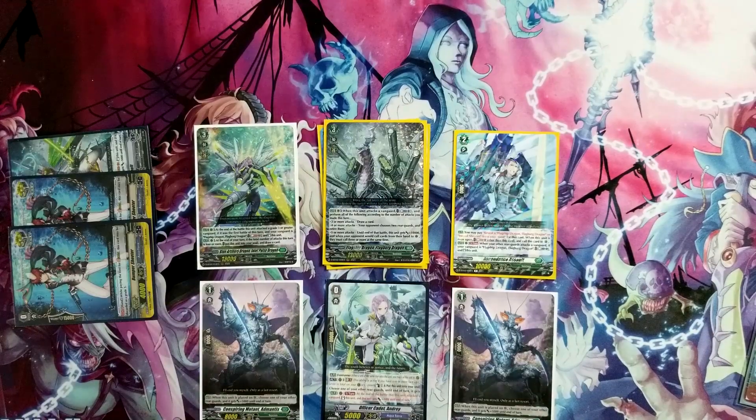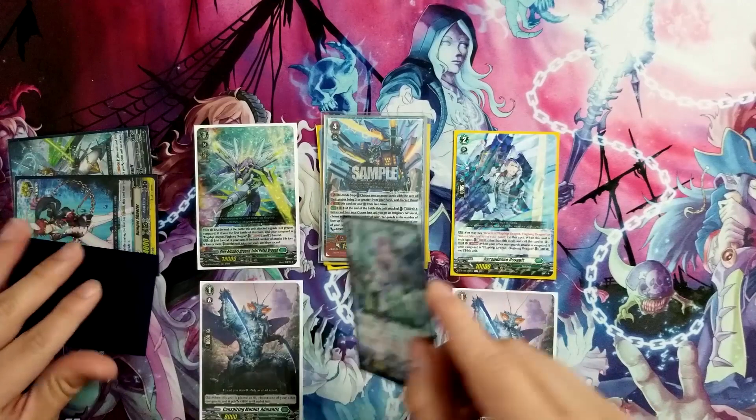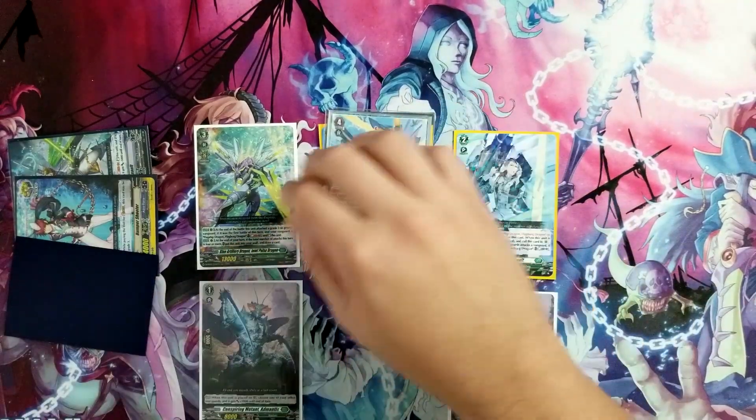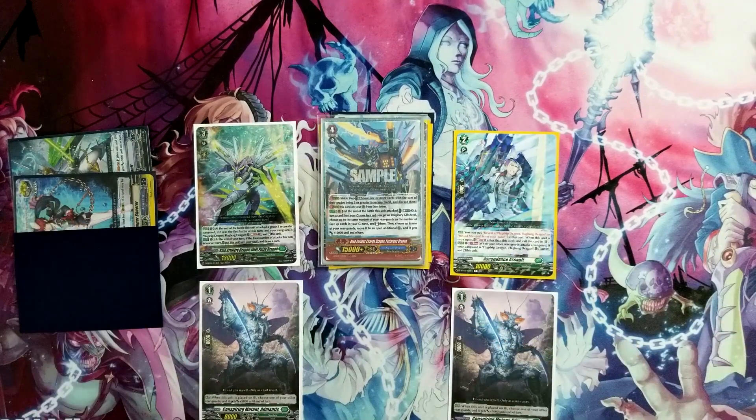Now you may be saying: that was pretty cool — what can Flagburg do? With our Overdress deck, we have key units such as Inlet Pulse and Ascendance Assault that help us achieve a battle sequence where our Vanguard is really the last one to attack. But with the stride, we're able to have more attacks after that and restand multiple units. I'm going to show our first stride and then follow up from there. We'll stride into our new stride, then use a card like Andre — just like we did with Riptide — put itself into the Soul, and give Inlet the ability to restand. That's a once per turn skill, so you don't have to trigger it the first time it attacks the Vanguard.